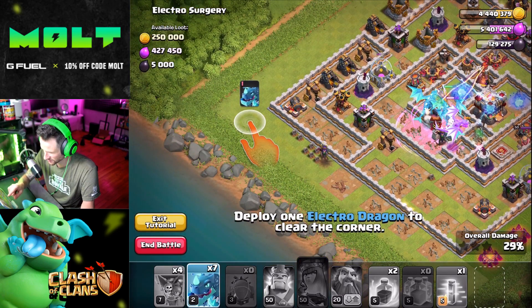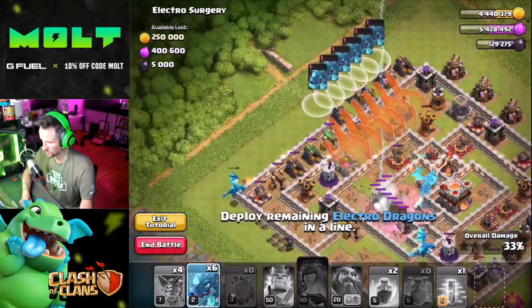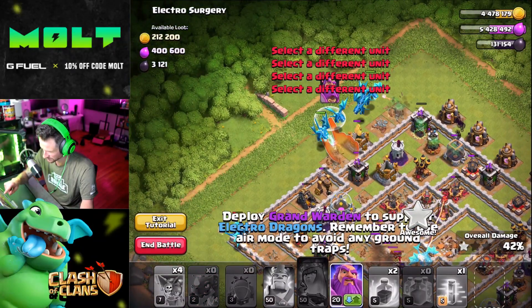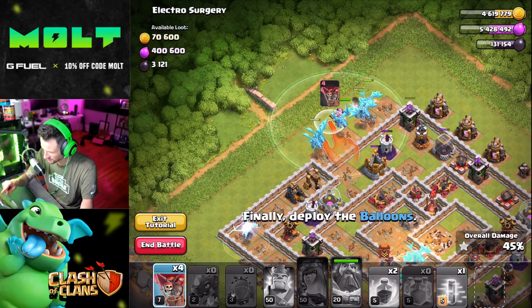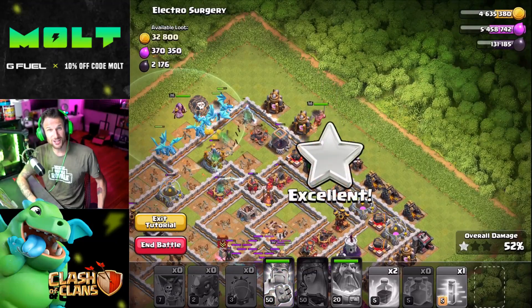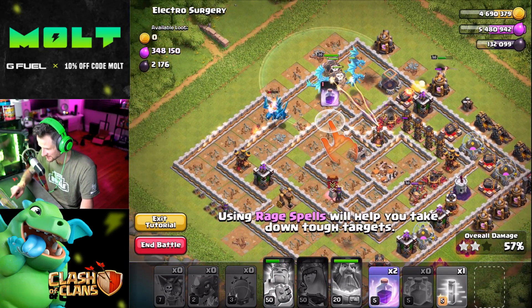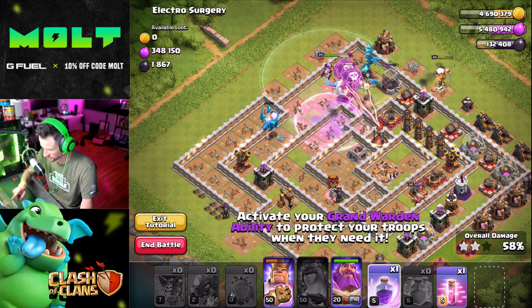'Use Electro Dragon to clear the corner.' Oh my god, whoa — yes, this is so cool! 'Use...' I didn't read it, I should have read it. 'Finally deploy the balloons.' Is this real? You guys are so skillful. 'Use Rage spell to help take down tough targets.' 'Activate Grand Warden ability to protect your troops when they need it.'